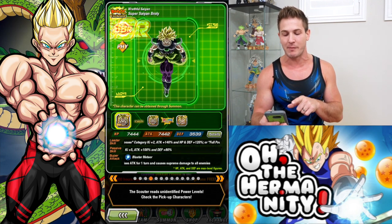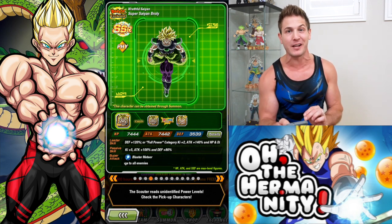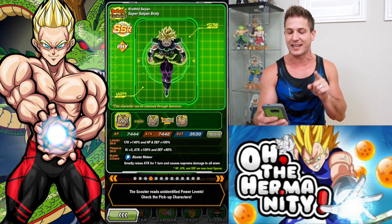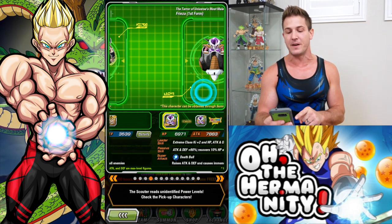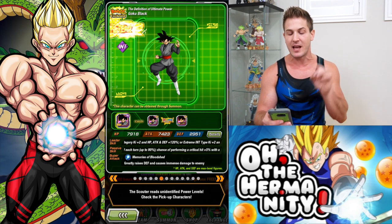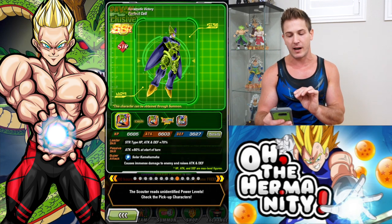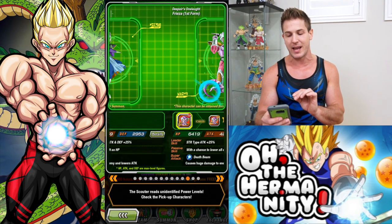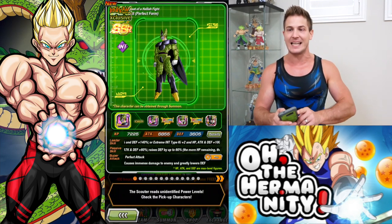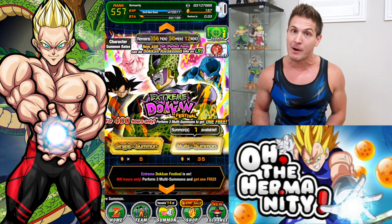I already have lots of transforming Boos — this is my chance to rainbow Fizz Broly. I just rainbowed the original Fizz Broly, so this is my chance to get my final dupe for the new Fizz Broly. I need more transforming Freezas. I don't have this Goku Black yet. I need a few more of him, and that's just about it. There's lots of units on this banner that I need and I'm pretty sure I'm going to get a few, so let's just jump right in.